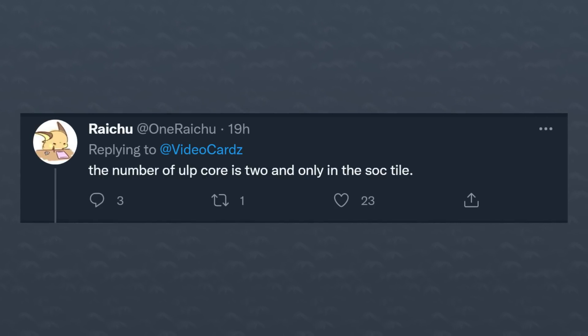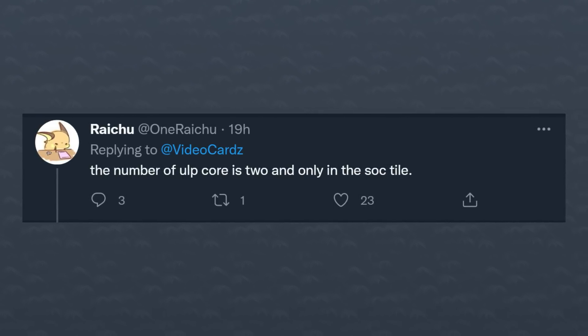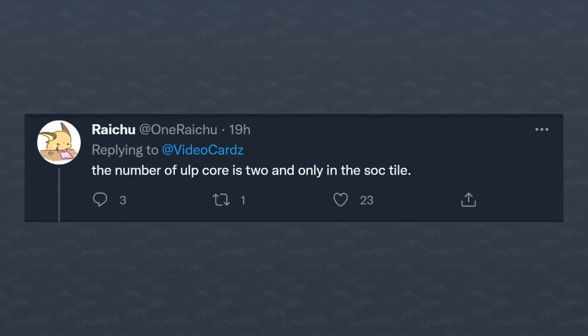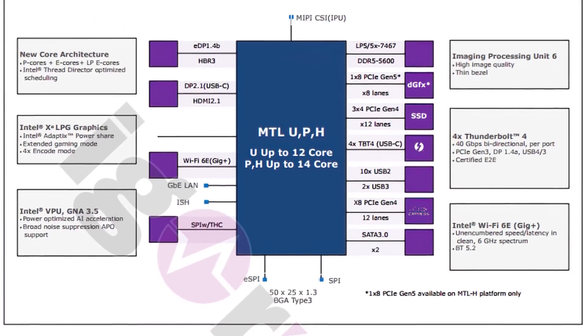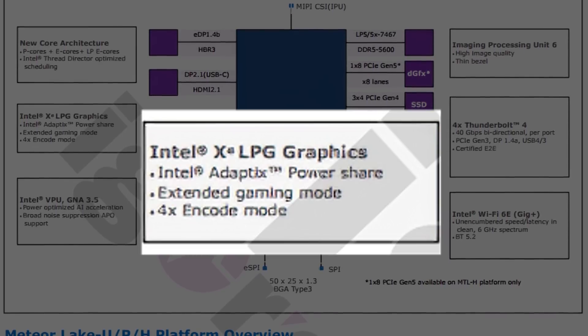The LP E cores would actually live in the SoC tile, and that makes a lot of sense because these LP E cores would probably only be on mobile chips. It'd be a waste to use a CPU tile shared across multiple segments like desktop CPUs to have LP cores that it's never going to use. For Intel to split up some cores like that, the LP E cores have to be incredibly efficient — I'm smelling super long battery life here. They also mentioned XeLPG graphics with an extended gaming mode, whatever that means.